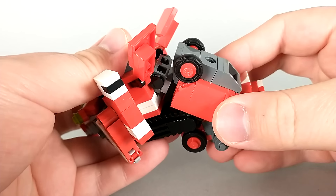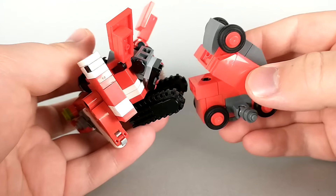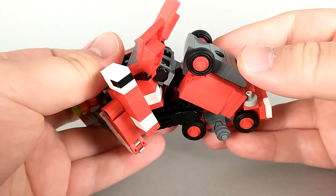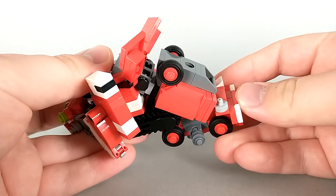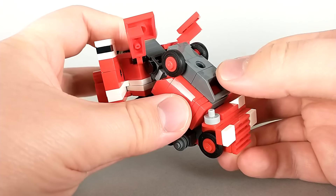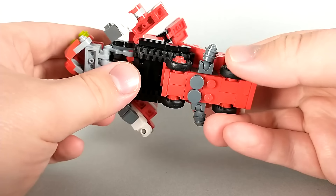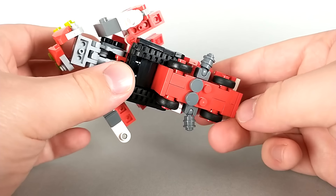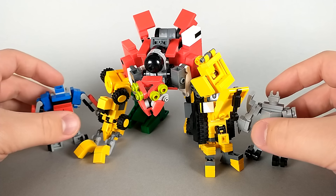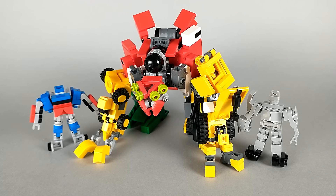The way Scavenger and Overload connect was actually a happy accident — these studs just ended up lining up perfectly and it ends up being a really nice and solid connection. When designing Overload, I made a conscious effort to make the part of him that would form Devastator's back dark grey. And turning him over, you can see there are some spherical little details down there. And of course for size comparison, here we have Optimus and Megatron.